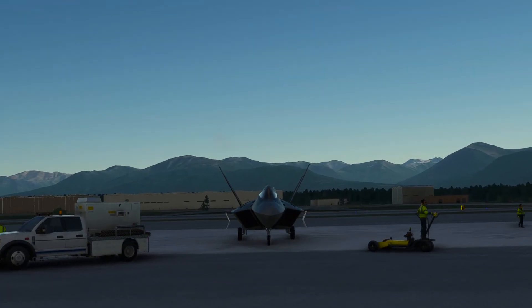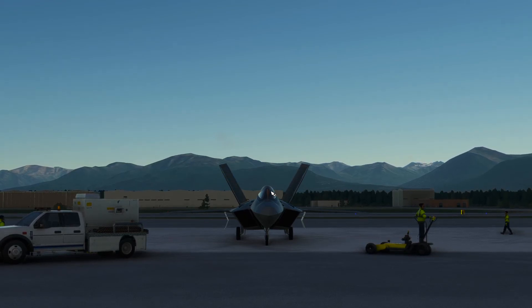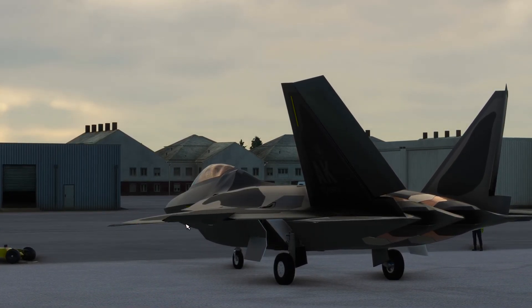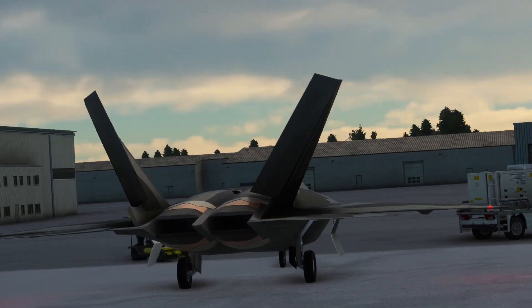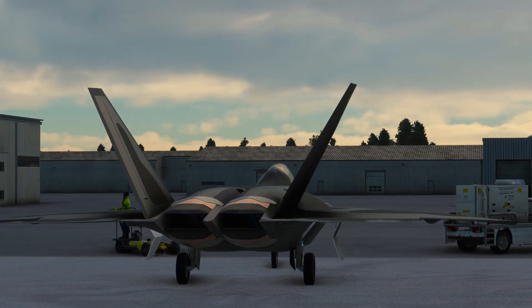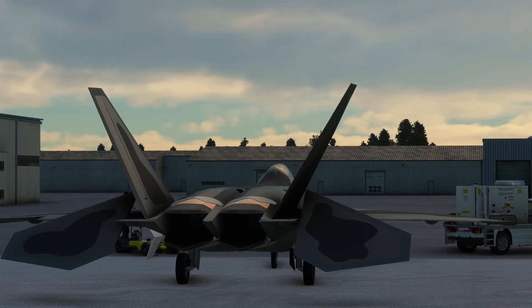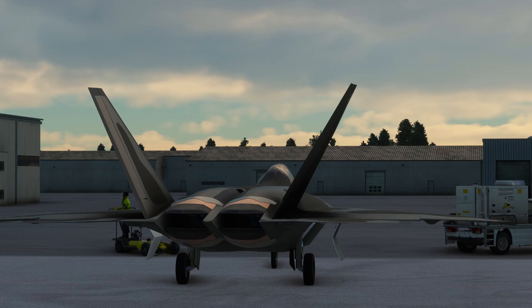If I go outside and deploy the speed brakes you can see our two rudder planes come in — that's fairly realistic. On the actual F-22 you would also get upward deflection of the ailerons as well. One other thing: on the actual F-22 both nozzles — upper and lower — move together for thrust vectoring, whereas on this mod if I pull back on the stick only the upper nozzle moves, and if I push forward only the lower nozzle moves.